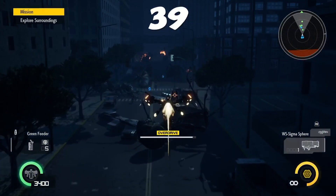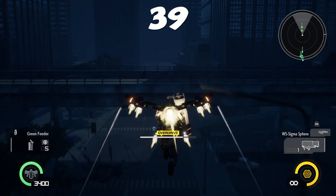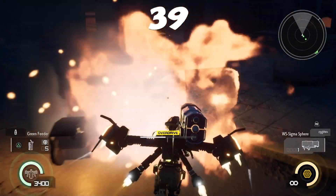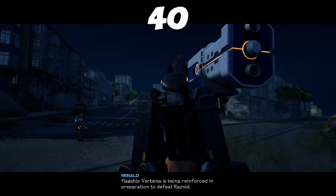Mission 39: just fly straight ahead — you collect all these gems. Before the last gem there's a burning bus. Go past the burning bus and then it's behind it by this little bus stop.